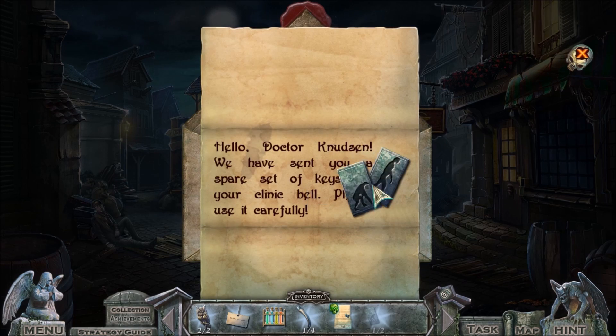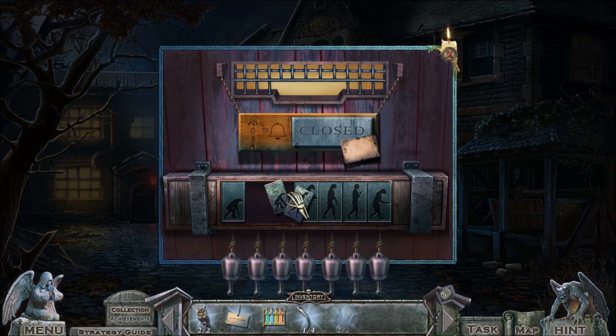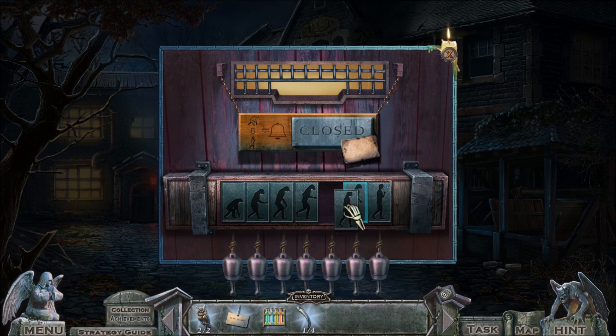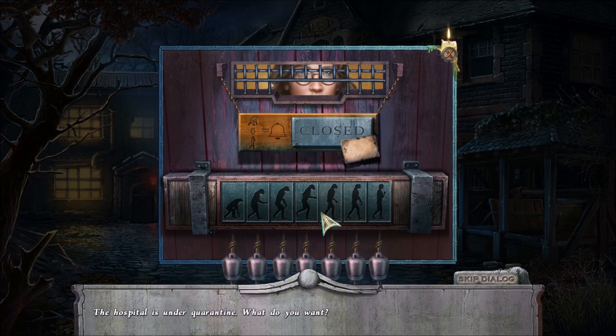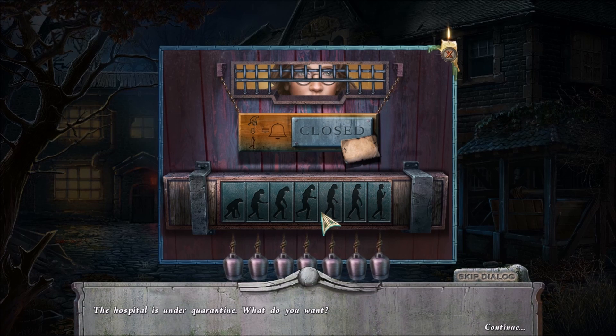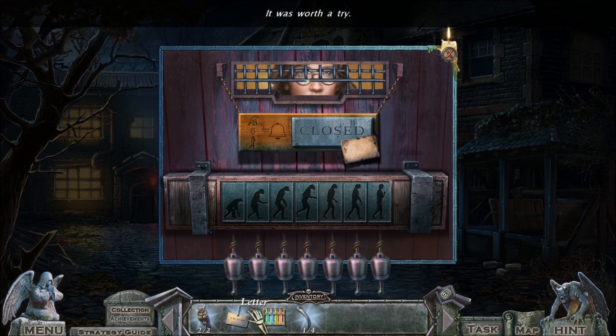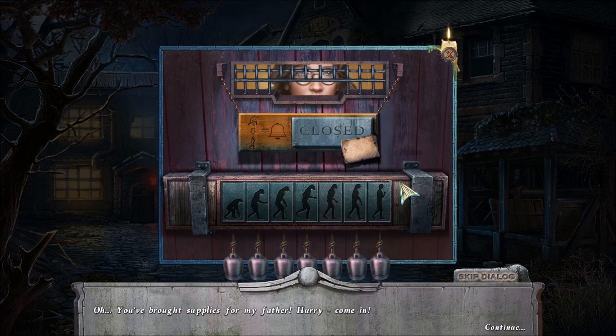What do I do here, Doc? Hello, Doc. We sent you a spare set of keys. So we need to fix the process of evolution, it looks like. The hospital is under quarantine. What do you want? Well, I was wondering if you'd go out with me tomorrow night, darling. I mean, I'm here to save you. I'm actually from the future where your father is a ghost — you know what, you don't care. I'll just give you some virus samples. Oh, really? Oh, I have a letter. Oh, you've brought supplies for my father — hurry, come in.